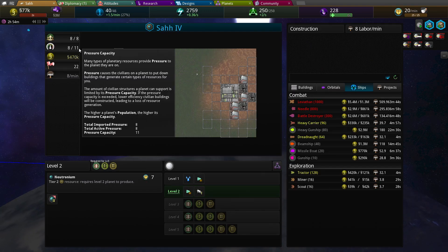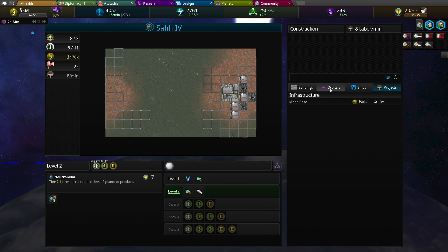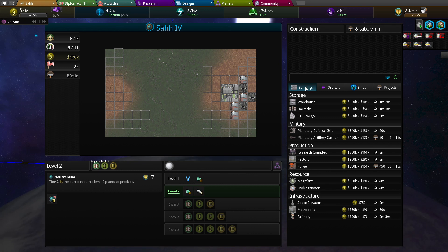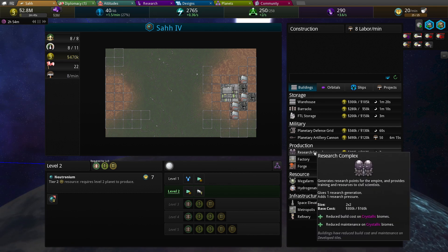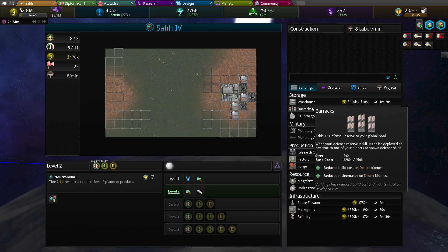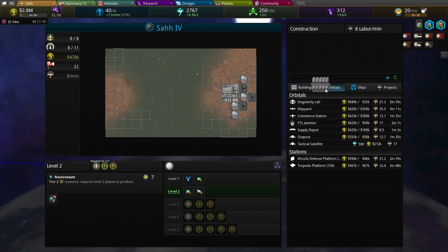So this planet here has a Megapolis, it does have some labor, and it has a moon base. But it has no population, that's the only downside here. And I can't level it up anymore either. So not much I can do. I can throw barracks down or warehouse or something.